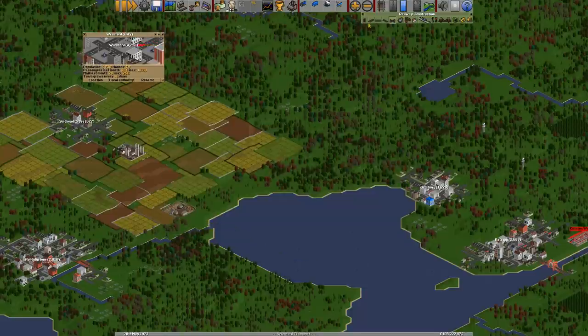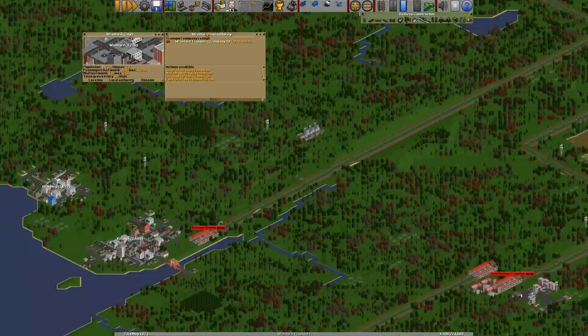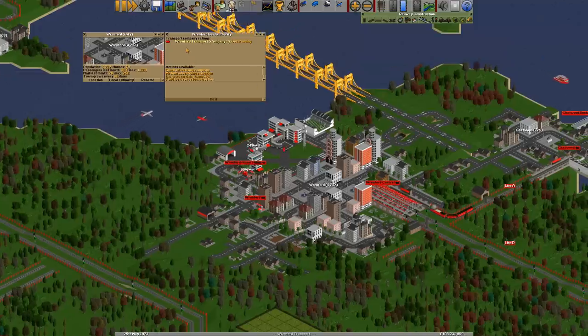The next item in this list is local authority, and this one can be quite important. You click that button and a second box appears. First thing it tells you is your ratings — it tells me that I'm outstanding, which is fantastic. If you have more than one company playing in this game, they'll all be listed here, and it will tell you how good the local authority thinks each one.